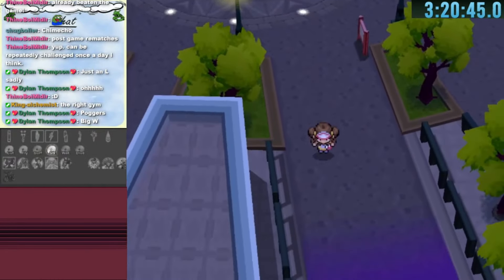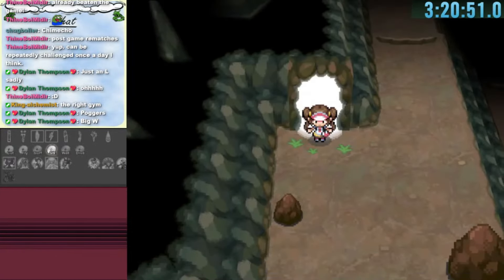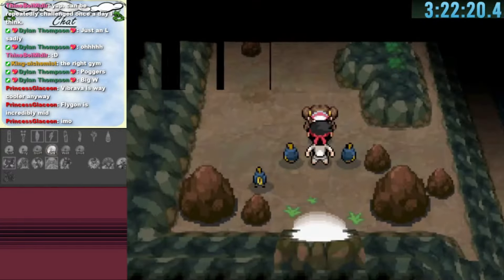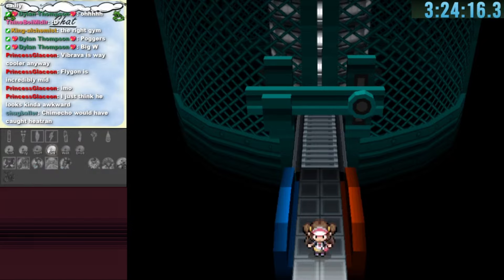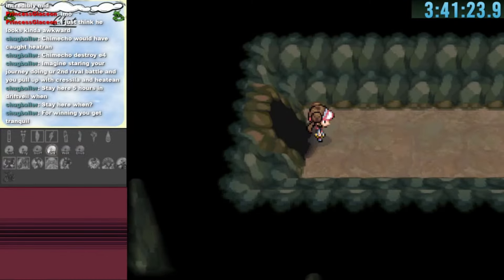The last two teleporters didn't lead anywhere useful, so we go to the north of Castalia City leading to Seaside Cave. The bottom route has a teleporter and after a battle against some trainers we find the next Elite Four member Marshall — insane progress. We're now on a grind to find all the Elite Four members. Another Plasma Frigate section leads to Relic Passage.